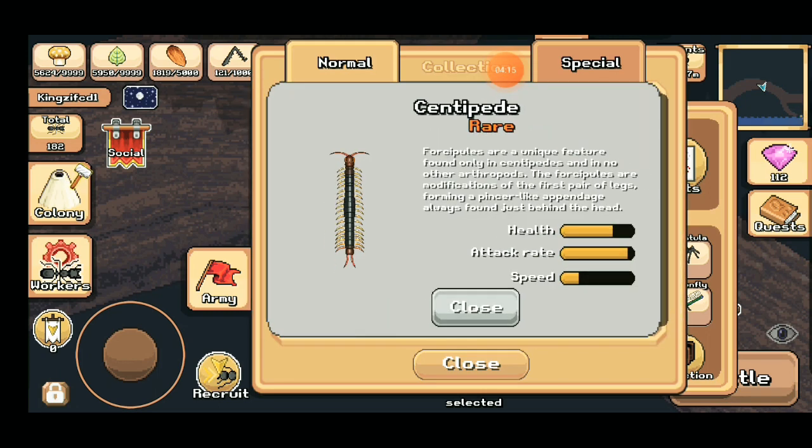The next one is the Centipede. You have to catch this one at dusk, or night, in any weather, and it's pretty hard to catch as well.